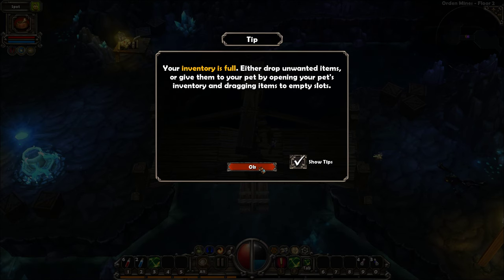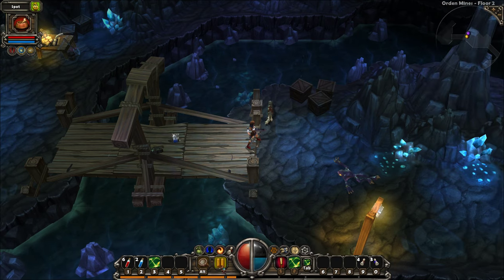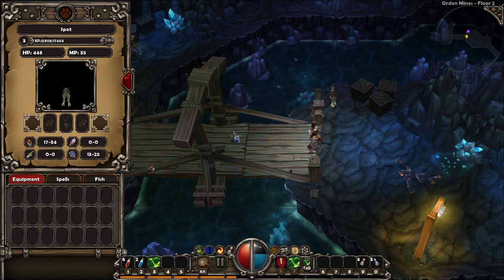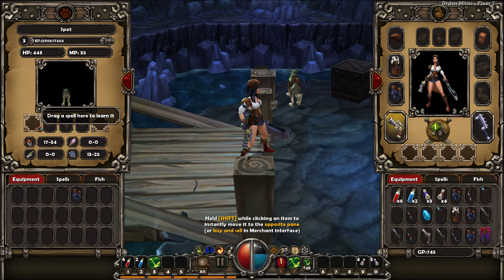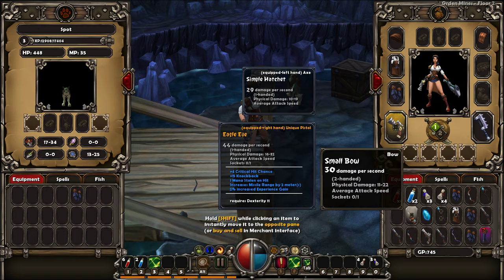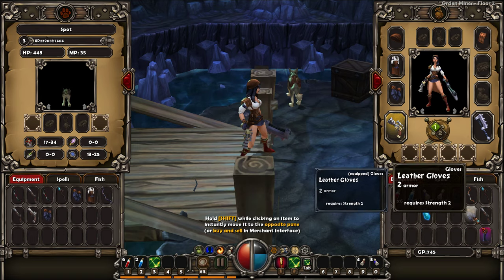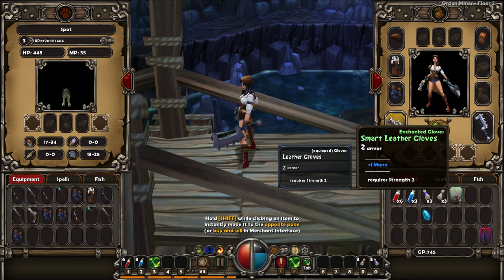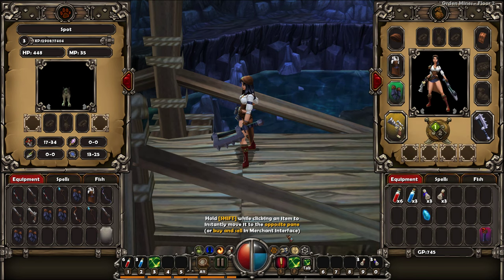Either drop items on the ground or give them to your pet by opening your pet's inventory and dragging them. Okay, I was not wrong on that. Where's the pet inventory? Character journal, pet sheet. This is your pet's inventory. Your pet can carry as many items as you can. You can also have your pet pick up items directly from the ground by holding shift and clicking on them. Your pet can also equip a limited selection of items to improve their abilities. Is there a way to tell the pet to go to the shop or something? I can hold shift and slam everything into the pet's inventory - that's really cool.